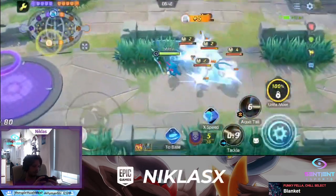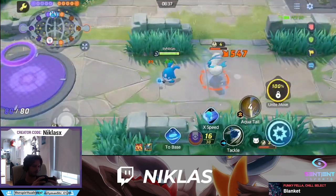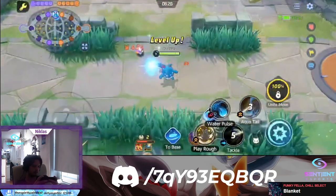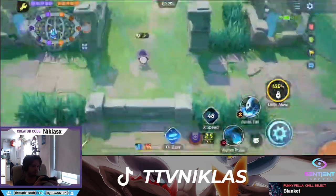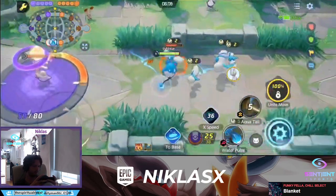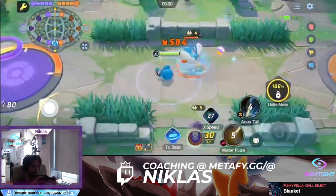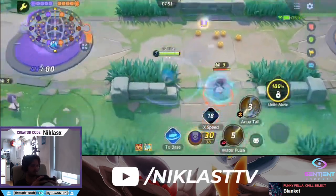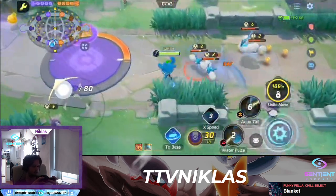Now with Aqua Tail: when we're on the inside we deal 300 damage, but on the outside we deal 500. However, when hitting multiple enemies, we only do 300 instead of 526 — we lose crits and drop to about 100 base. So the most important thing is to stay on the outside with Aqua Tail. Water Pulse gives us a little dash and bounces one, two, three times with a little splash damage.